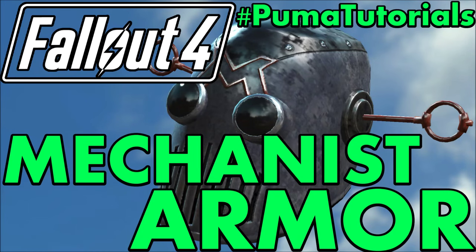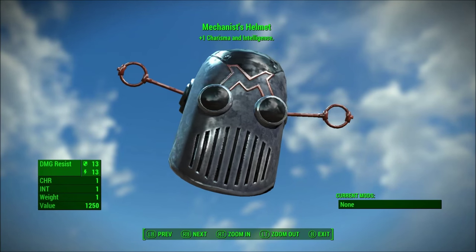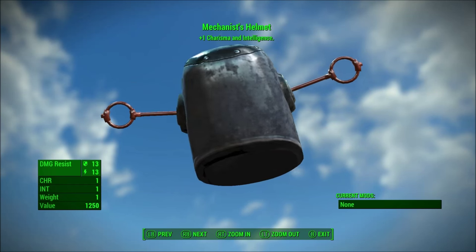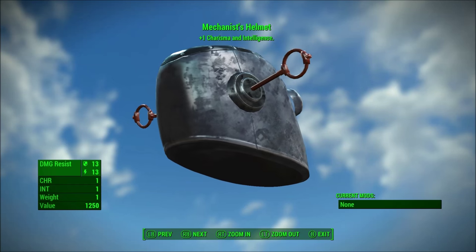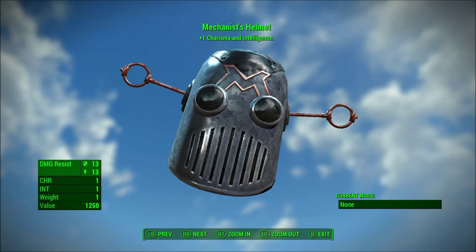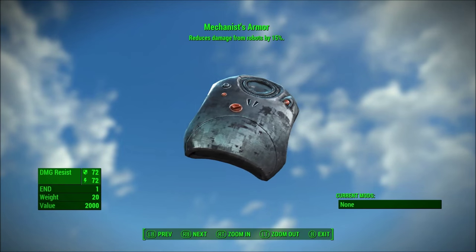This video was created by Vinylick Puma of Vinylick Puma Gaming. This video may contain spoilers — you've been warned. What's going on everybody, this is Vinylick Puma, and today I'm back with another Fallout 4 unique apparel guide video for you guys. Today we're going to be looking at how to get both the Mechanist's helmet as well as the Mechanist's armor, as you can see here.